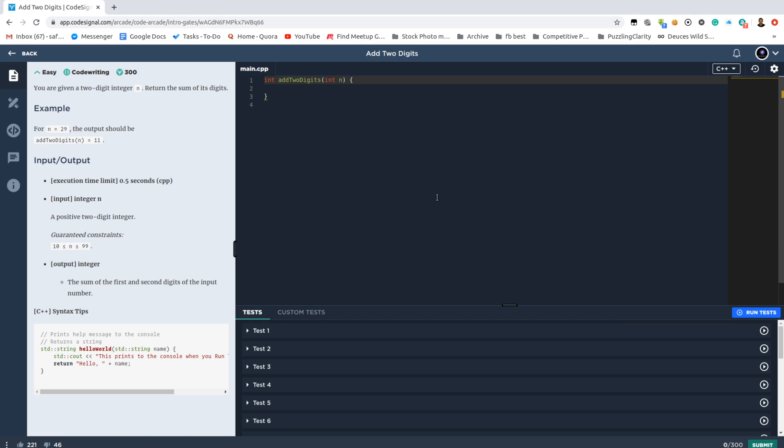Beginning the CodeSignal Core. Starting with task number one: add two digits. Given a two-digit number, calculate the sum of its digits.